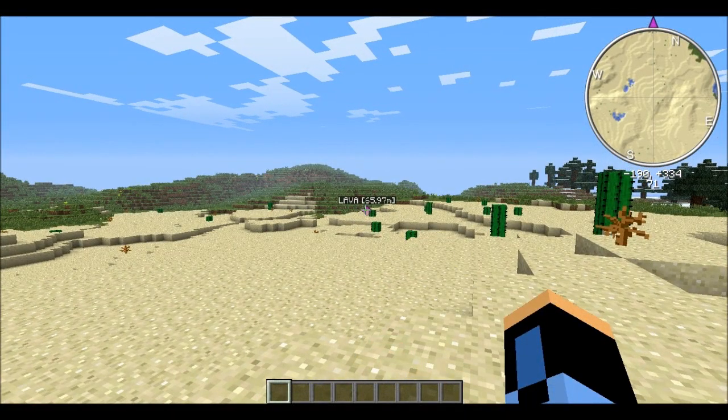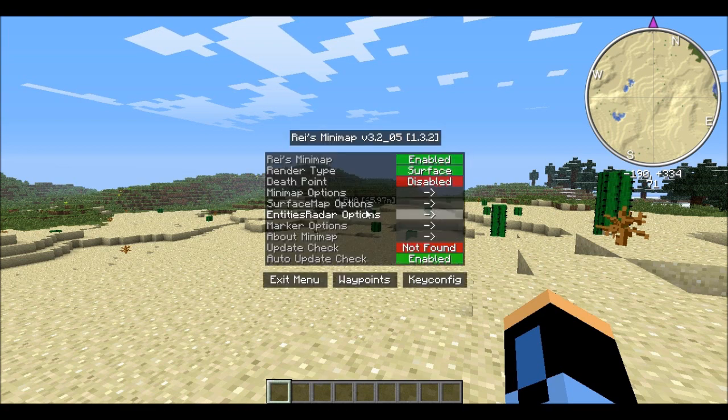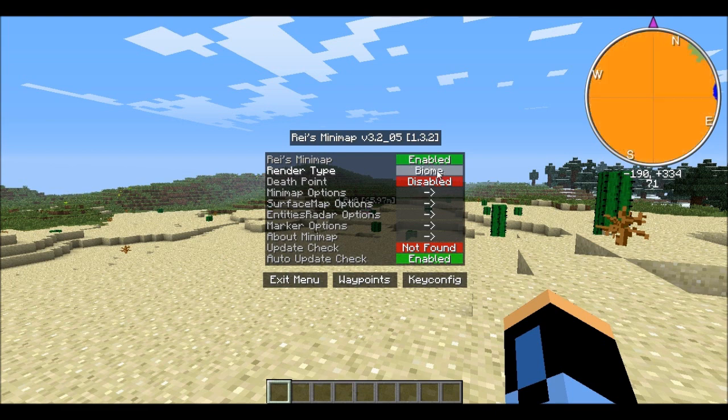So I'll get started. If you press M it opens up the menu and you can disable the minimap, so if you're making a video it doesn't show. You can change the map type: biome, cave, and surface. I only use surface because it's most useful.